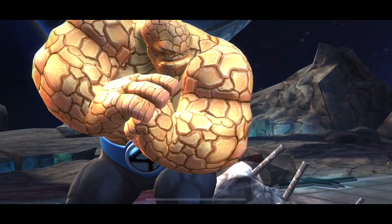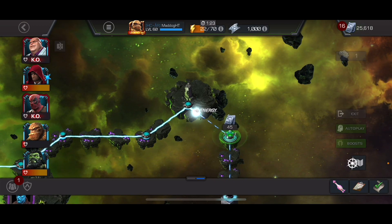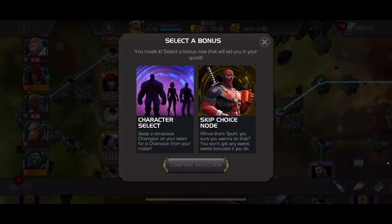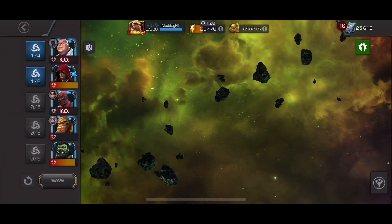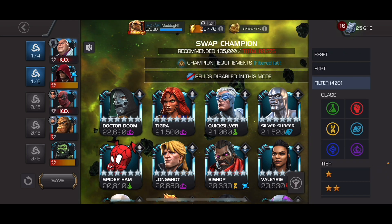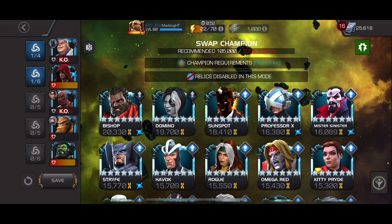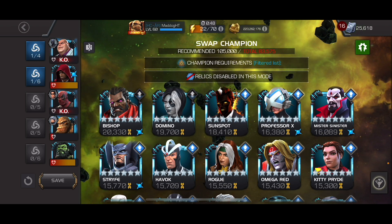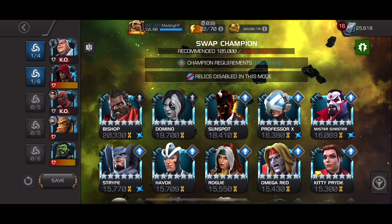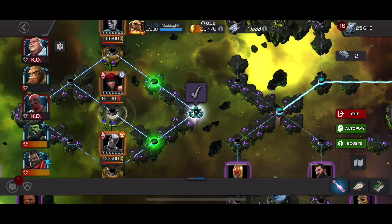All right, so we don't have a lot going on for the island - we got two of our champs killed off. I was going to go over to the Elektra for the second town. Who do we swap out? I think I'm going to swap out the Hood and bring in Bishop or Sunspot - I'm kind of leaning towards Bishop. I think I'm going to try Bishop and get off some big specials, that's the plan.